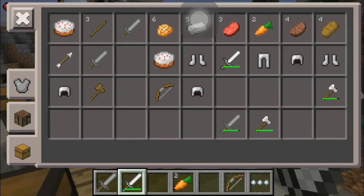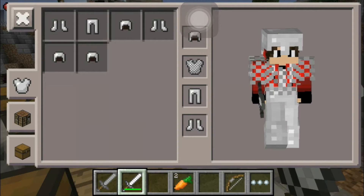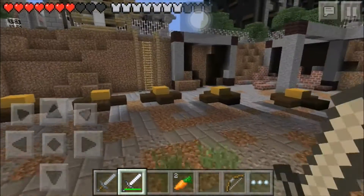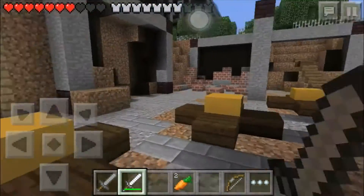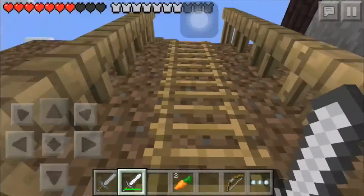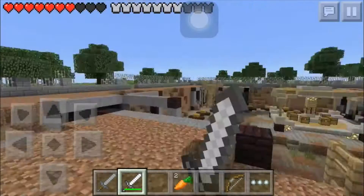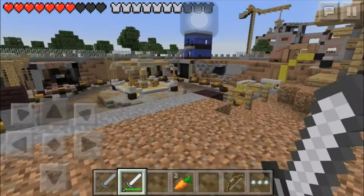It's pretty cool that we have everything iron - we have like three sets of helmets but no chest plate. I wish we could uncraft the extra helmets to make a chest plate, but we can't. Let's see if we can go find some more people.